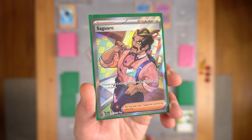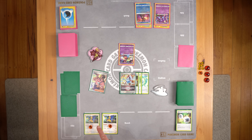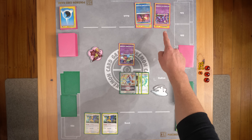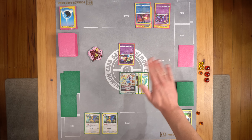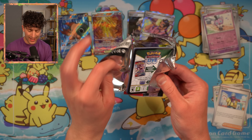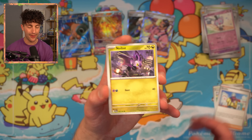Saguaro is a bit of a tech card — meaning you'd probably only run one of it in your deck and use it very, very late game. For example, if your Archeops are about to be knocked out by Sableye's Lost Mine, you can remove the damage from them, blocking that play from your opponent. I've got to say, that has to be one of the most stacked starts to a booster box opening I've ever had.